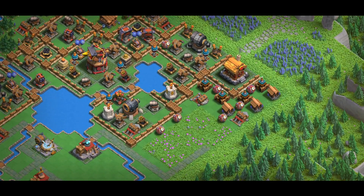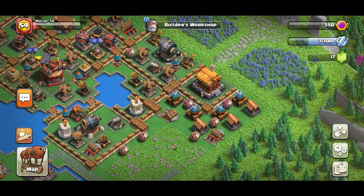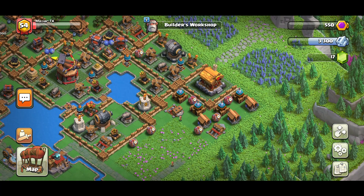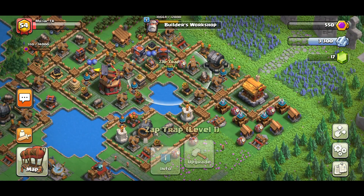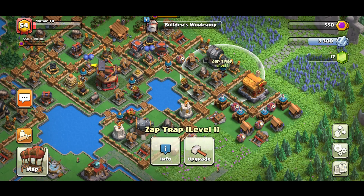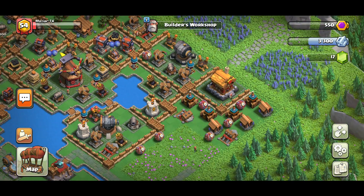You might be wondering what that tesla is for — those teslas are going to be really annoying for the archers, barbarians, and giants. There are a lot of traps as well. This district was the only one with a lot of teslas and traps, so I thought, why not give it a try and build a mega tesla trap with log traps, bombs, and teslas. I was even going to try to bring in the zap traps, but the bad thing is they have such a huge range so anything can trigger them.